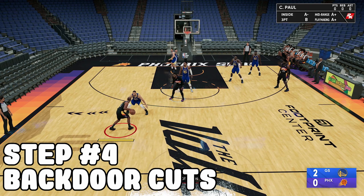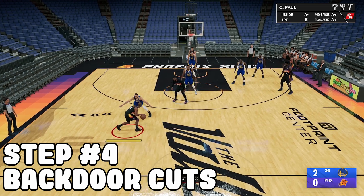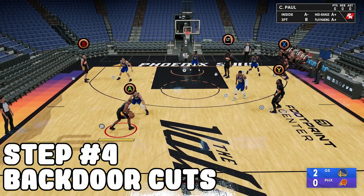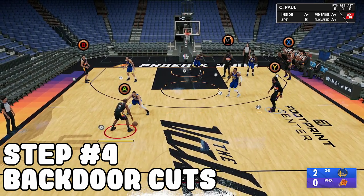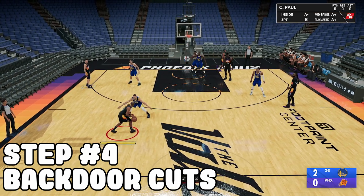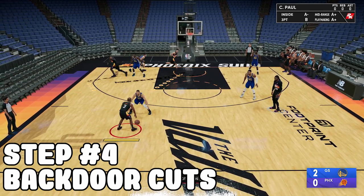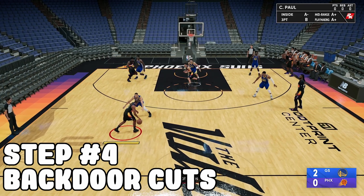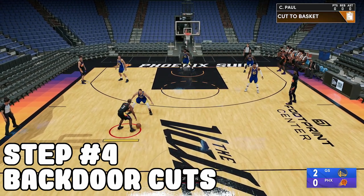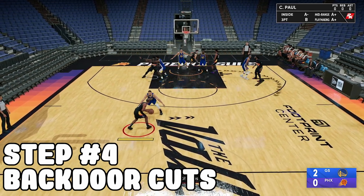Backdoor cuts — that's the way you can beat off-ball too. You want to five-out and do that, but make sure your center is out there. Whoever is controlling a player — say somebody controlling Andrew Wiggins — press LB on Xbox or L1 on PlayStation, then press X. That tells them to cut to the basket. This works against off-ball 90% of the time because in the passing lane they have to press X — there are no automatic steals anymore. You can even make a center cut to the basket, just like that.